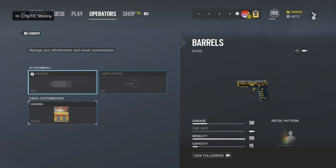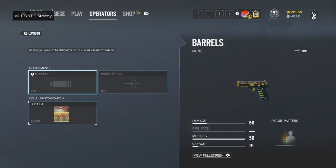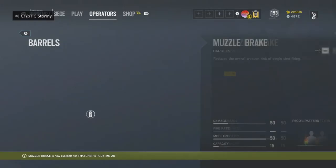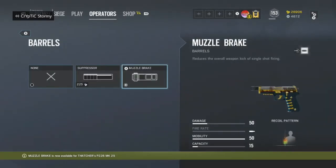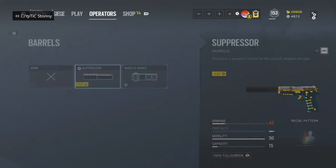Thatcher does not have the ability to equip the SMG-11. You're going to be using the P226 MK25 handgun. For that, whenever you have the option, always consider running a barrel attachment. I usually run muzzle brake on this. I'm not going to run a suppressor in this case because there's such a big damage drop off, and I really don't think they're that helpful in the end.